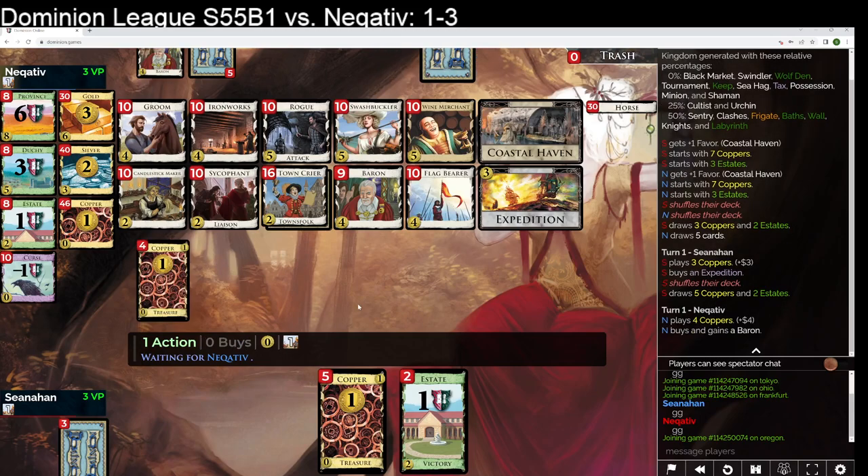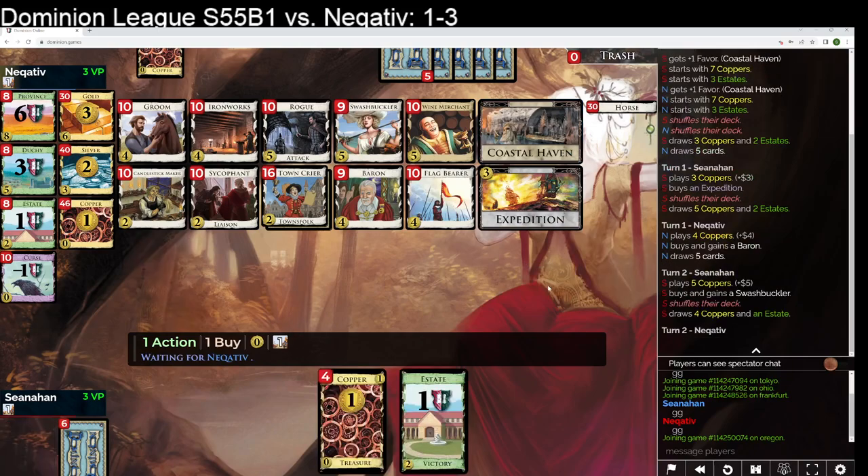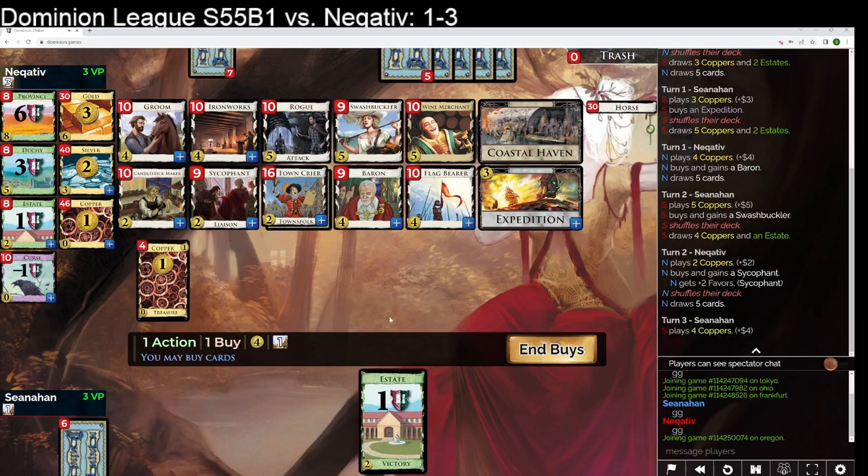How does Coastal Haven play with Swashbuckler? Not super well. I can hold on to these again, but I don't think I want to do that. I can do another Expedition or get the Ironworks now. Ironworks is mostly gonna gain me Silvers, and hopefully draw it near the top. I can also just Expedition here, play the Swashbuckler, or get a Gold next turn.